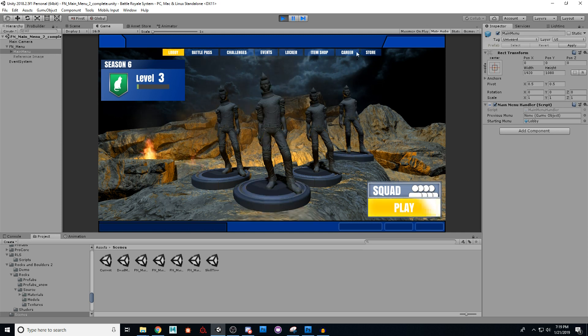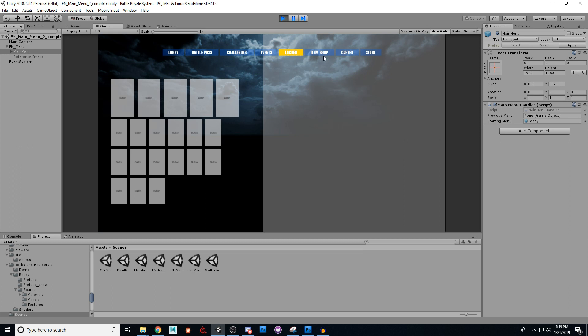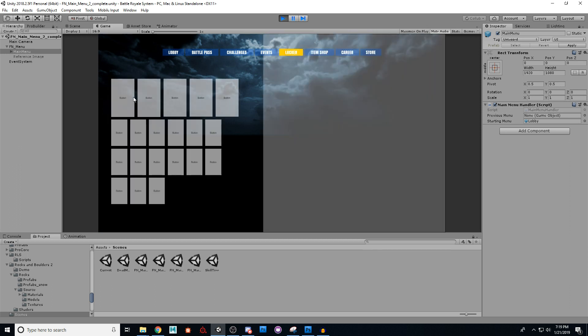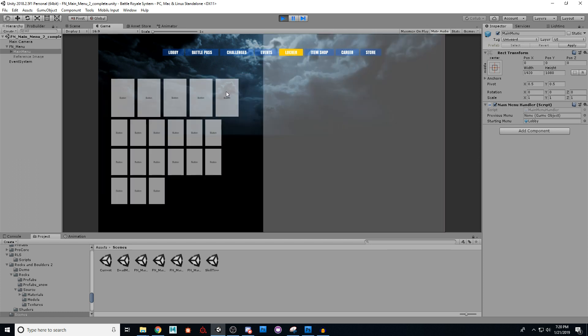So here we have our buttons, and as you can see, when I click between these, we have different options. This is all kind of mimicking the Fortnite menu options. You might notice that when I click on some of these things, there are buttons that appear and some events on the sides. I'll show you the reference images I've captured — we are kind of mocking what they have going on.